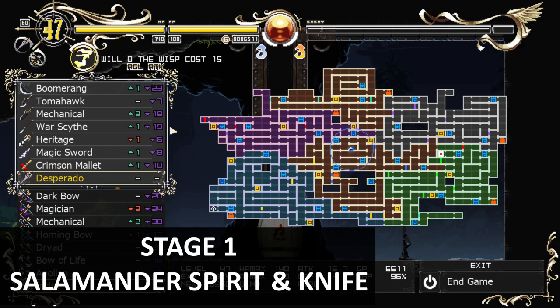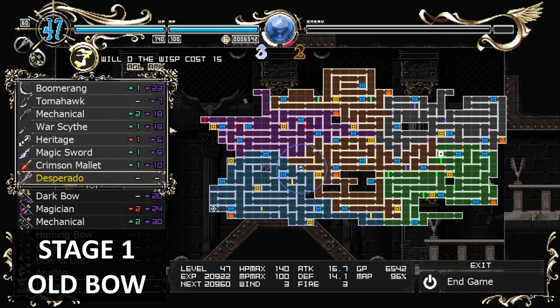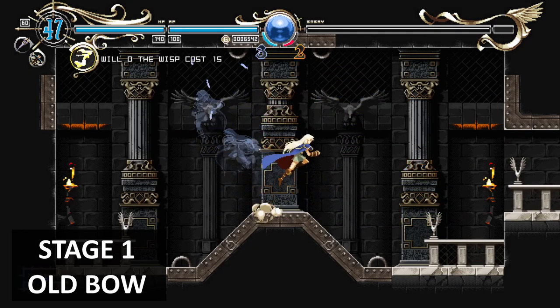The third item in stage one is a bow. I'll show you where it is. This is the area where you get a bow, so your very first bow will be here.